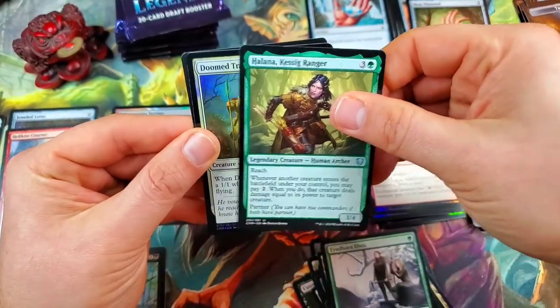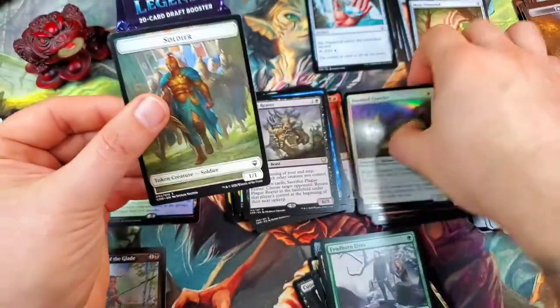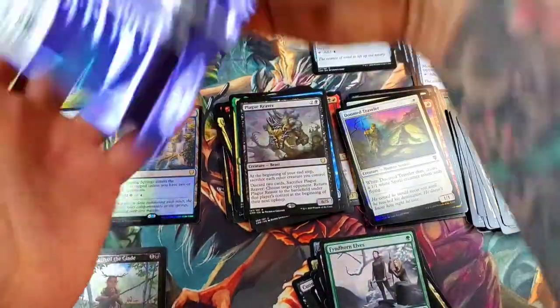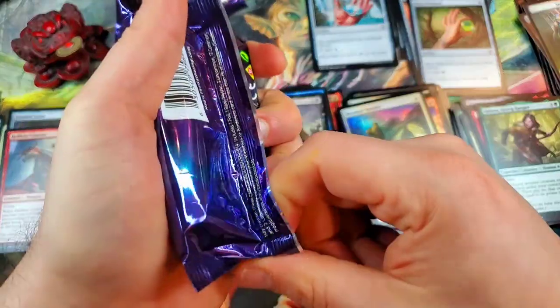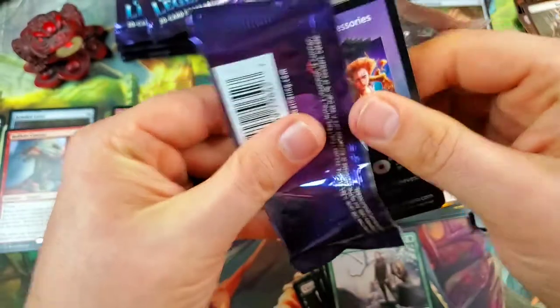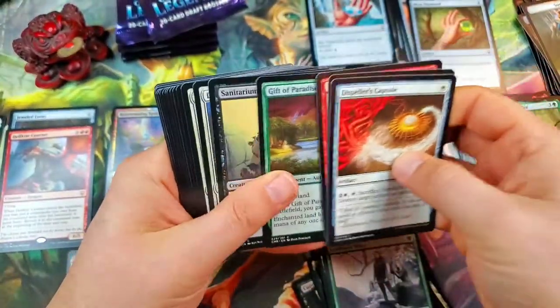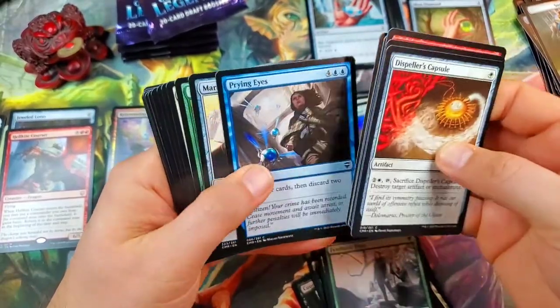Halana, Kessig Ranger, and a Doomed Traveler for our foil with a Soldier token. We are about halfway through this left-hand stack.